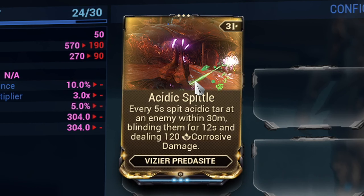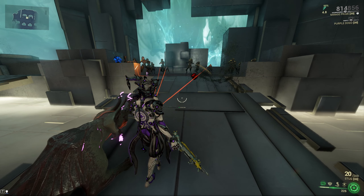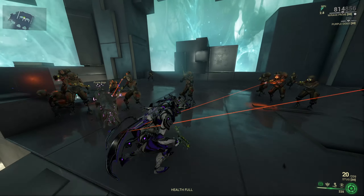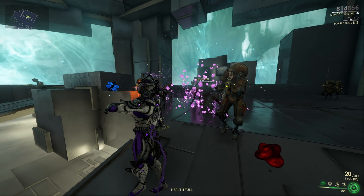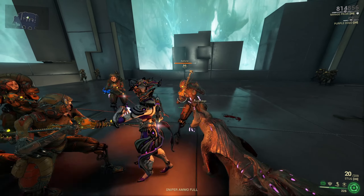The first mod the Vizier Predacite comes with is called Acidic Spittle, which allows your Predacite to spit toxic projectiles at one enemy in a 30 meter radius every 5 seconds. The spit will blind the enemies it hits for 12 seconds, making them immobile.